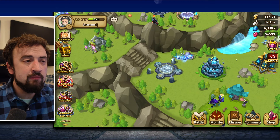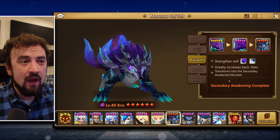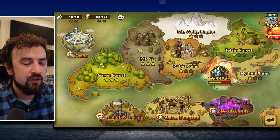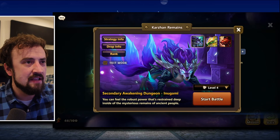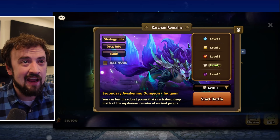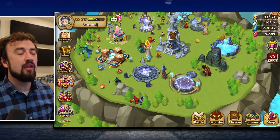That's my free-to-play unit walkthrough. If you want to use Crow, you need Red Crow — not just the first awakening to Purple Crow. Red Crow gives him another huge power-up. The way you do that is go to Battle, then Dimensional Hole, and farm Karzan Remains — there's Crow's Farming Area. I was able to farm level 4. You get about 1% experience a run, so you'll need to farm it about 100 times and there's no way to auto-farm it.